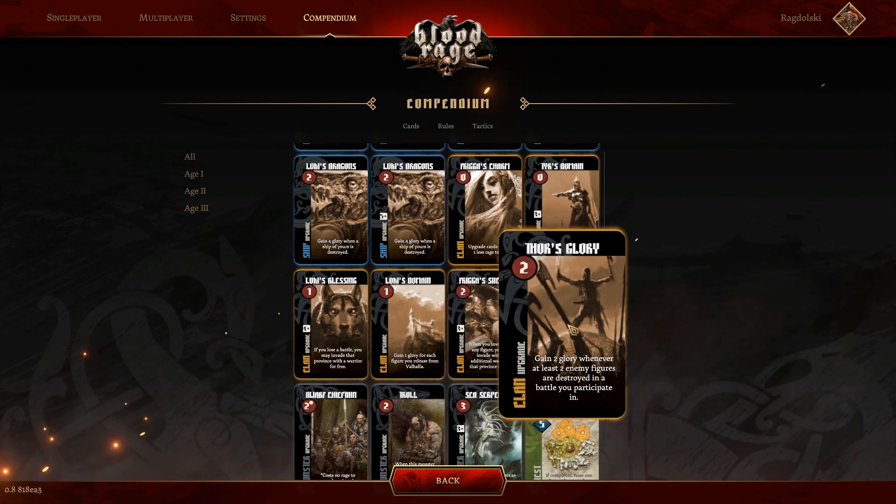Lastly for the clan upgrades, we've got Thor's Glory — cost two rage, gain two glory whenever at least two enemy figures are destroyed in a battle you participate in. This is trash really for the first age — just two glory whenever at least two enemy figures are destroyed. Not great at all. I would never intentionally choose this card. I've never seen it be used to any game-changing effect. Out of all the clan upgrades, this is definitely the weakest.